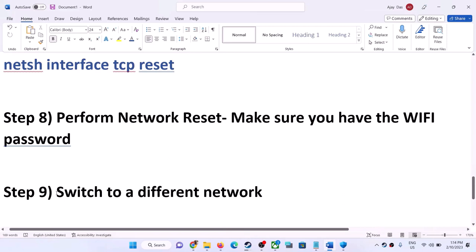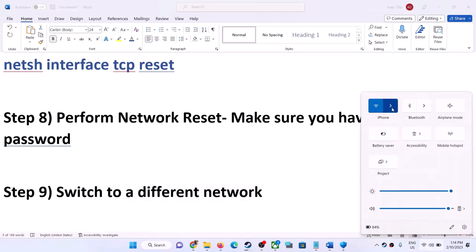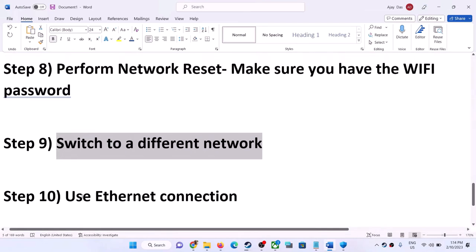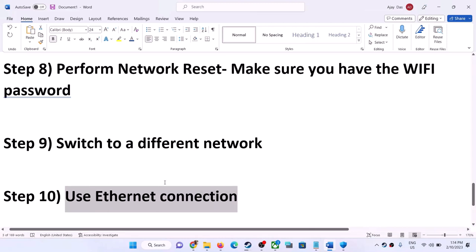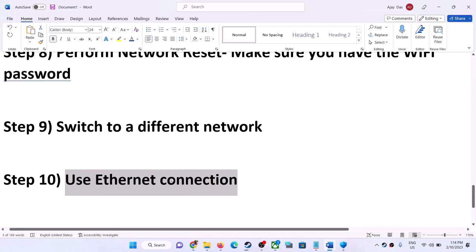The next step is to switch to a different network — if another network is available, connect to it and check. You can also use an Ethernet connection; if your computer has an Ethernet port and you have a cable, a wired connection will give you a more stable connection.